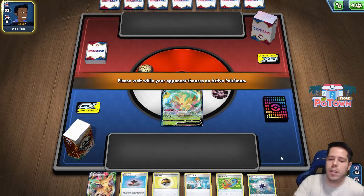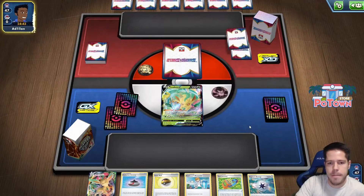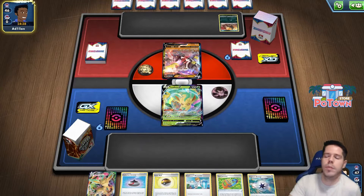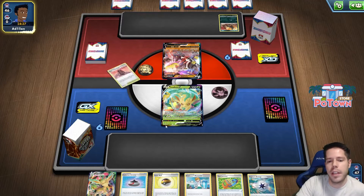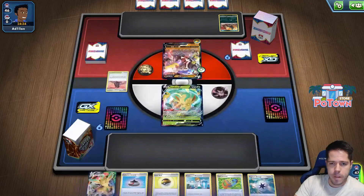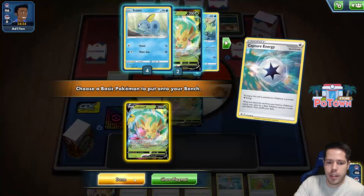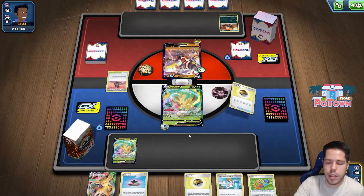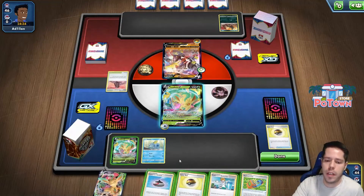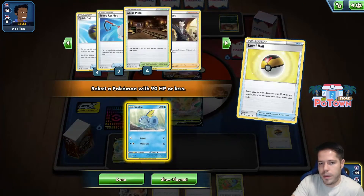We're going second in the next match with a very good hand overall. We're up against Single Strike, which is pretty scary — having the energy spread out is pretty huge here. We're likely going to lose the Leafeon V, but that's okay. I can just spread the energies, and that's the absolutely fantastic part about having Greening Cells — it's such an amazing ability.